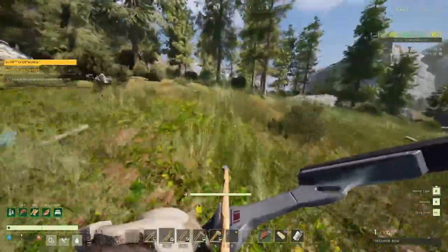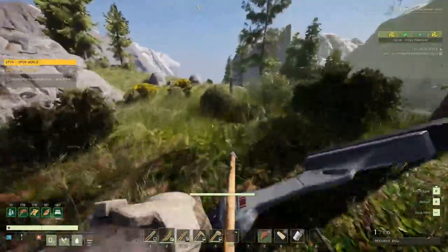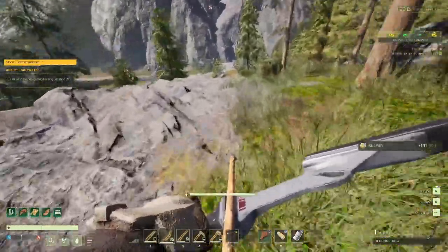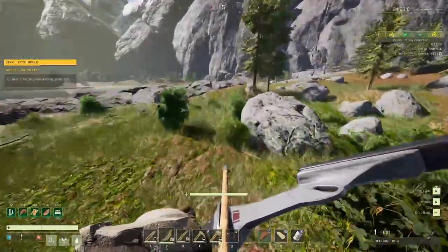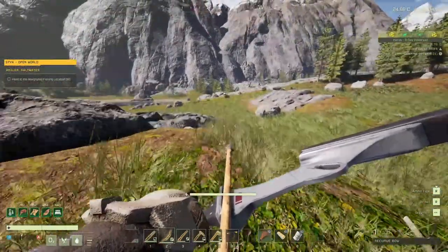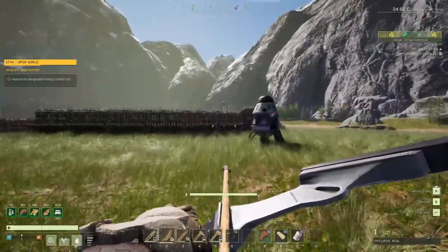Welcome back to the channel guys, this will be episode 12 of our little adventure. We're gonna do a mission called Oasis Angler. Let me grab this and get back to the base. I hope I'm gonna have enough experience to level up because I need to unlock some stuff. I only have two points - I unlocked the wood signs just to label my cupboards.